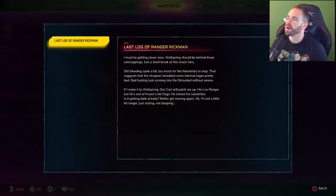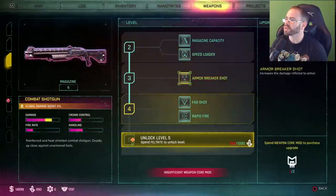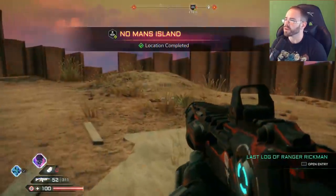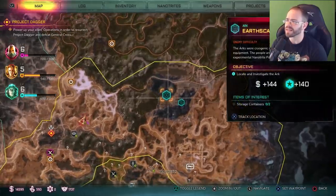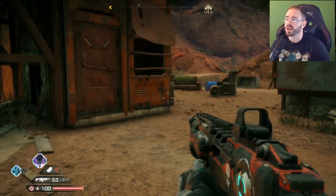I actually walked right past the ranger earlier. I should get something from Ranger Rickman — they give you a bit of intel about what happened to them. And there you go — I got a weapon core mod that I can now use to upgrade one of my weapons. I'll upgrade the shotgun — I have the armor breaker shot which increases damage to armor, and the magazine capacity upgrade. I'm going to go with the magazine capacity so I have more shells. So there you go — I have 12. That's the kind of stuff. Overall, those are my thoughts on Rage 2 — let me know what you guys think down below. Thanks for watching, make sure you like the video if you enjoyed it, dislike it if not, and I'll see you guys next time.